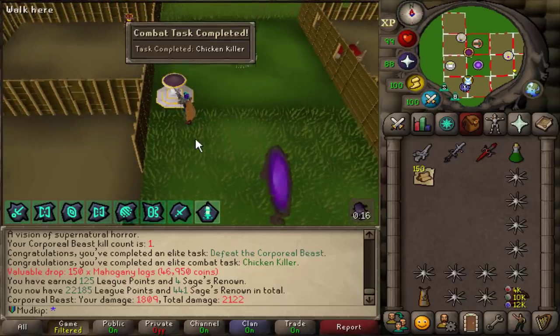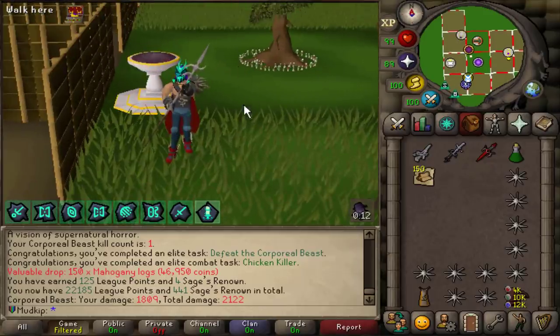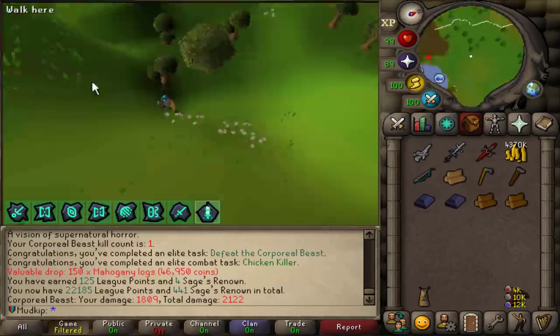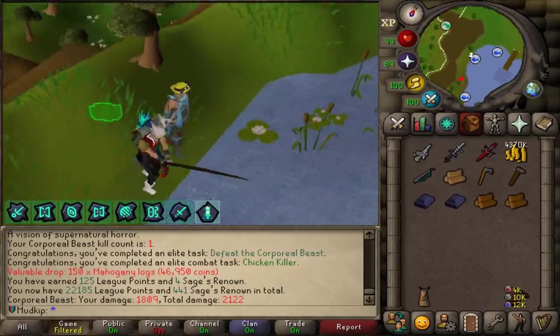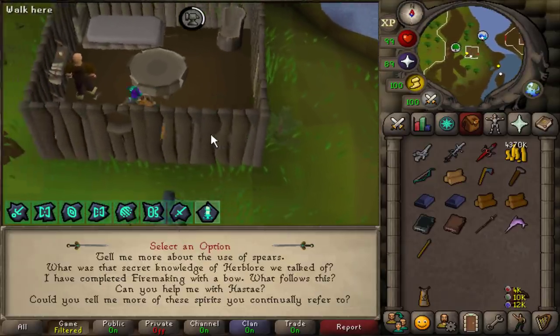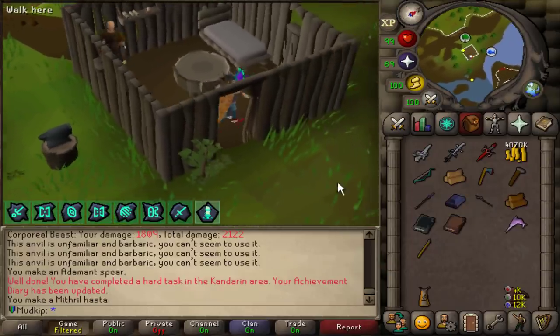Now I can turn the spear into a hasta and not feel bad when I eventually turn it into a lance, because I never got a second spear from Zammy and I'd really prefer not to go back. I probably wouldn't need a spear or hasta for anything else since the lance is irreversible - you can't get the spear back. I still have to do some barbarian training first, so I brought all these items just in case. While I'm here I may as well make the Amdy spear for the hard diary too. And there we go - Zammy spear into the hasta. Let's equip that.